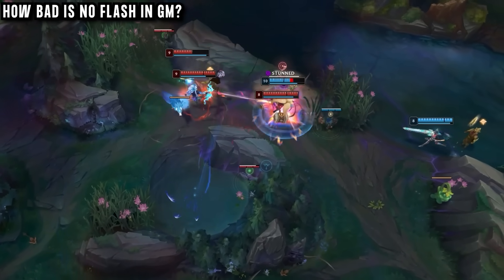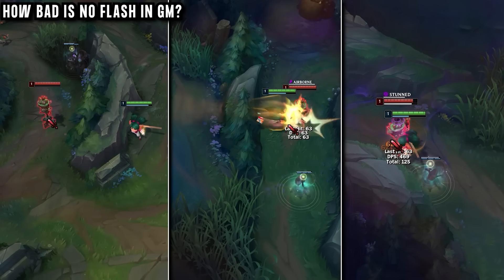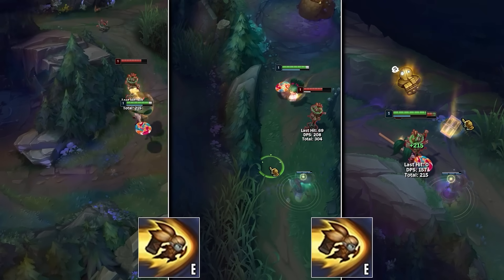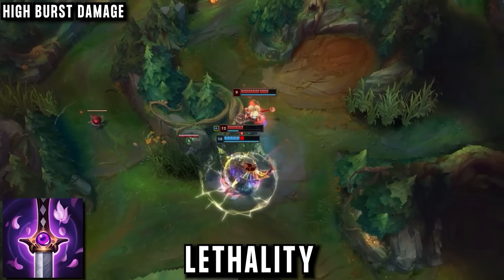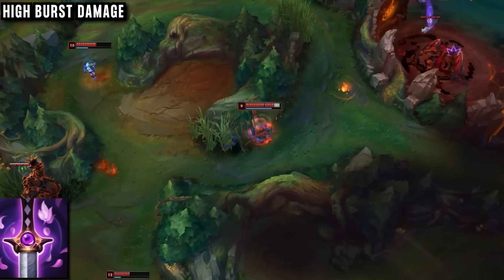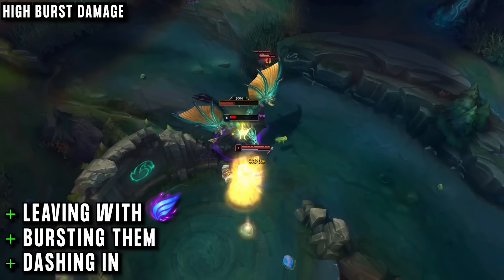However, he is able to play around this weakness by invading with Sweeper and getting behind enemies so that no one will see his engage coming. This has become especially effective with the new jungle, often able to dash over walls with his E and find lots of new angles to get stuns with no Flash required. You can really see the lethality coming in, dealing serious damage and threatening even the enemy jungler in 1v1s — it's more like he's playing like a poke support, dashing in, bursting them, and then leaving with Phase Rush.